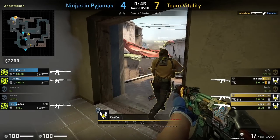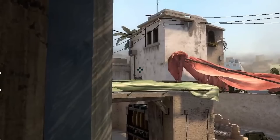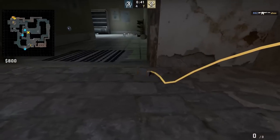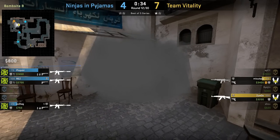Zaiwu smokes door from ABS: he is on the back of the doorway, aims here, then left click throw. The smoke will land outside the doorway but does cover door. If he runs one step forward and left click throw, the smoke lands inside the doorway.